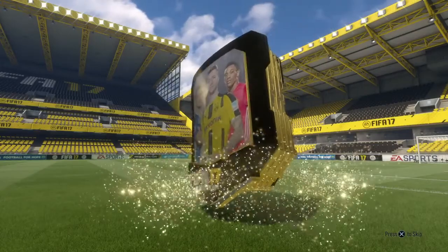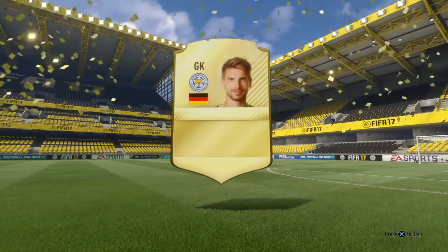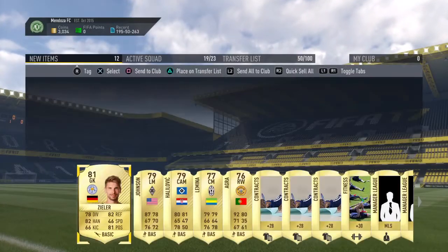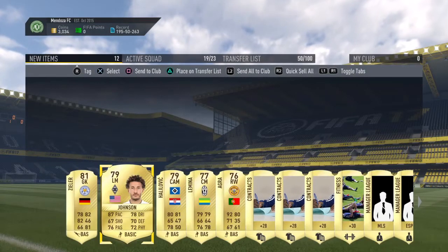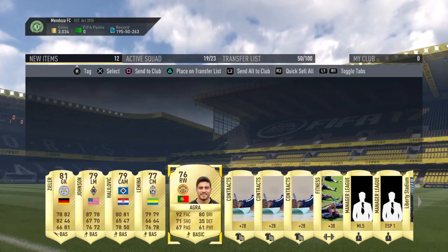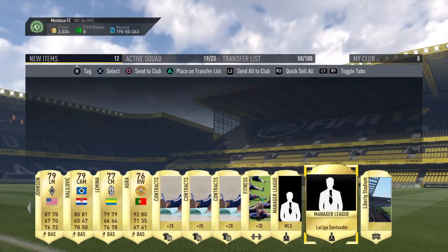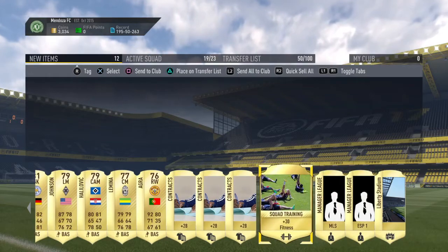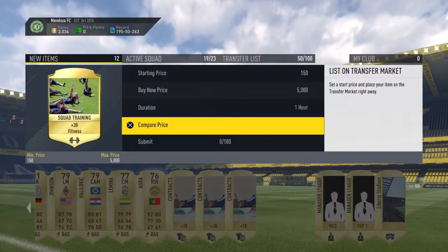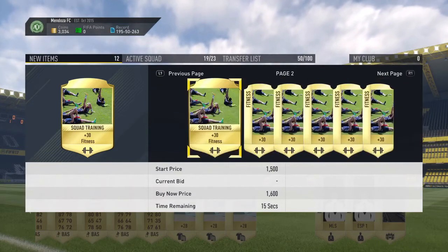That isn't a walkout I don't think. Oh my god, little flares. We get Zealot — god damn it, that is very poor. We managed to get ourselves Johnson, Helilevich, Lamina and Agra, as well as the Liberty Stadium. Squad Fitness will go for about 1.3k probably, a bit more at the minute with it being the weekend league.